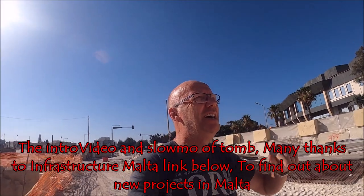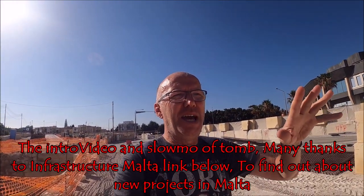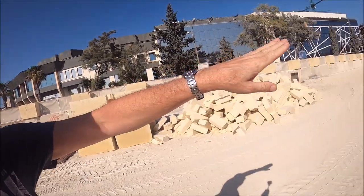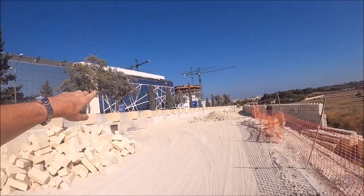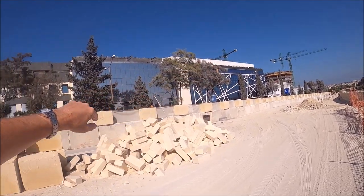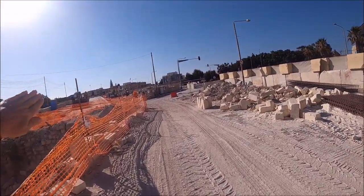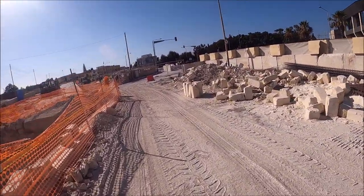Hi guys, Englishman here. We're on another construction site. This is going to be the bypass for Attard, but it's starting off. This is the road from Ormi. You can see a lot of new buildings. This is the back end of Emrihel. Here is where the money people that take care of the banks are. It's going to be like a slip road to cut this corner off.